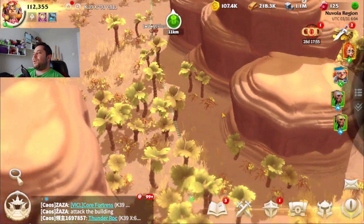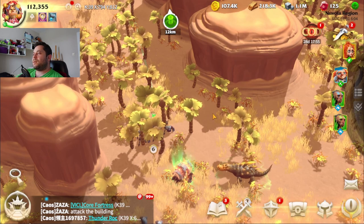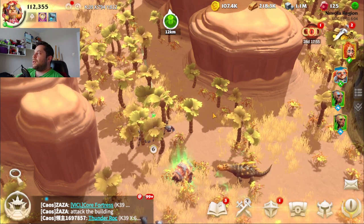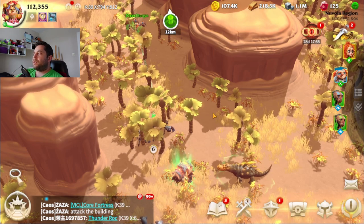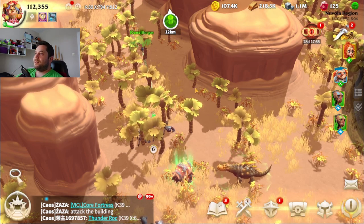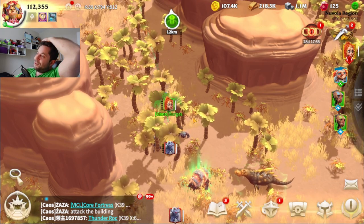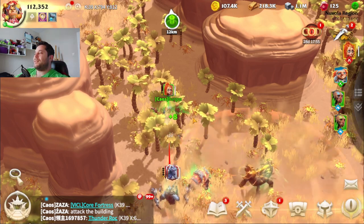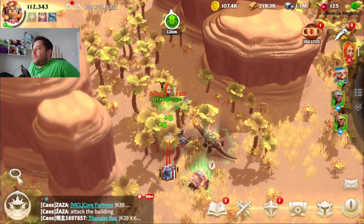There are random heroes on the map and you definitely don't want to get killed by other heroes. Yesterday I got attacked by a person with a 15,000 attack team and I was having four or five thousand attack. I was like, why man, why are you doing that?